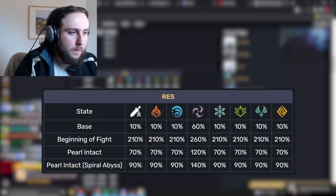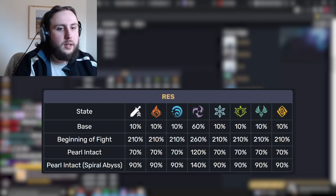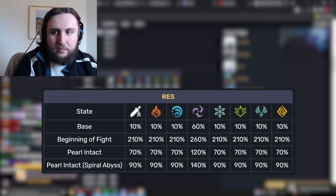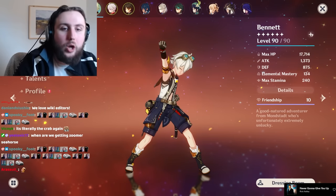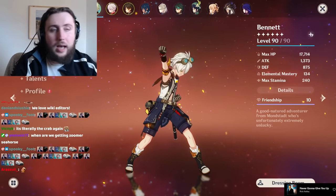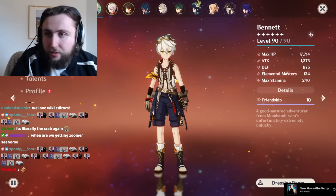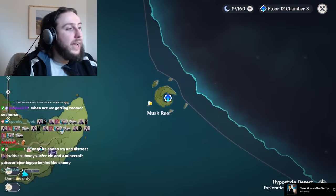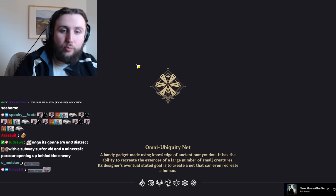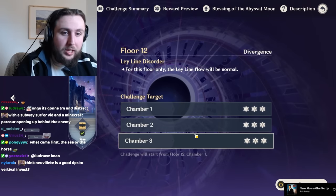Base resistances without breaking the shield are 90%. That doesn't mean you do 10% damage — the resistance formula above 75% means you're doing about 21% of base damage instead. However, if you have ways of shredding resistances, this can be lowered significantly, especially with high forms of resistance shred like Viridescent Venerer, or combining shred sources like VV plus Zhongli, or Eula plus Superconduct. You can get through the Seahorse without breaking the shield if you have strong resistance shred or really high DPS.